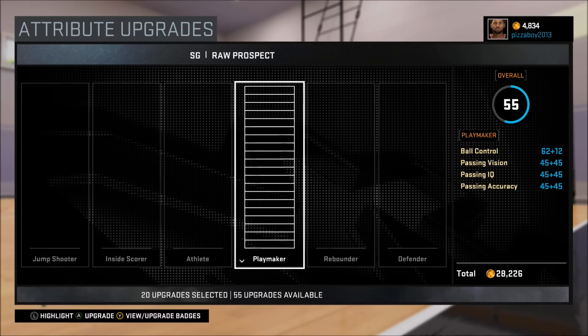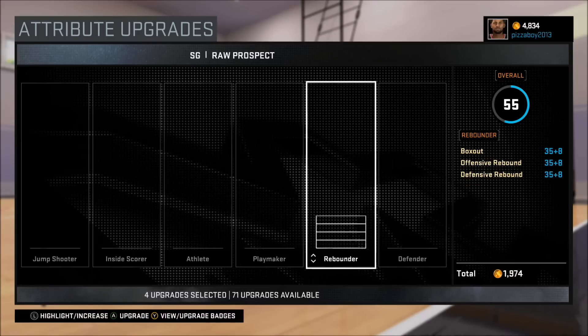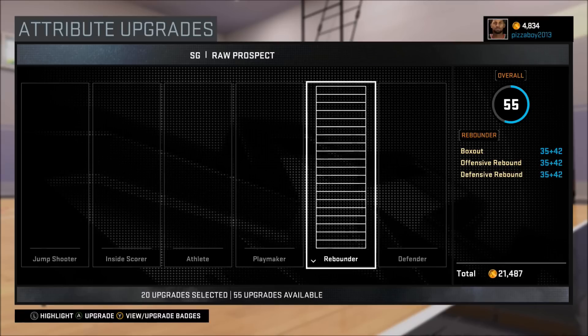Looking at playmaker now — your playmaker is really nice. We can pass pretty well. Our ball control is above average at a 74 overall. You can still dribble a bit; it's not going to be crossover dribble moves, but we're going for a nice balance here.